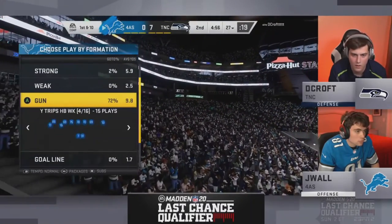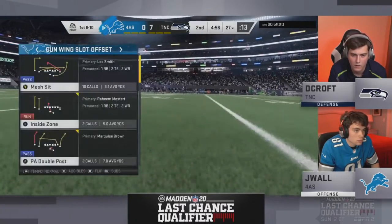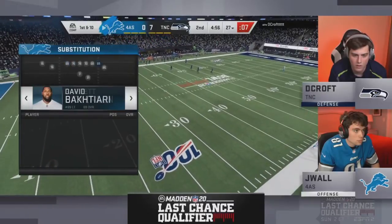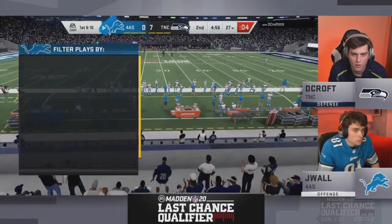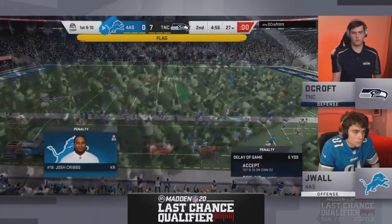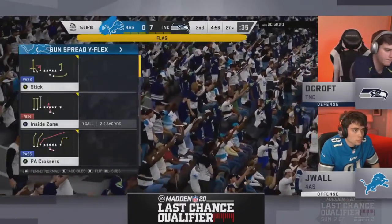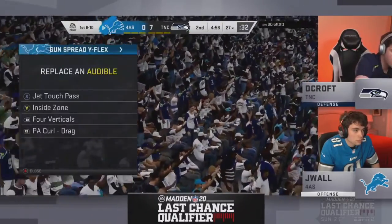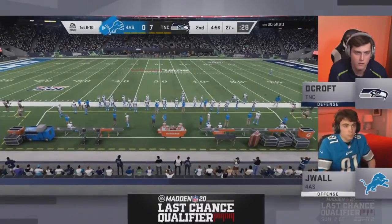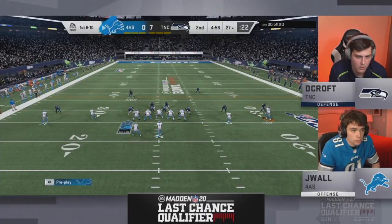It's a 7-0 lead for DeCroft rolling with the Seahawks. Skimbo is excited to watch J-Wall on offense after seeing the lineups. He questioned why J-Wall doesn't have escape artist on Vick, but it makes sense for a pocket-style runner — J-Wall hits L2 on the controller to take off faster, running straight up the middle on QB draws. At Pizza Hut Stadium for the Xbox One LCQ bracket.